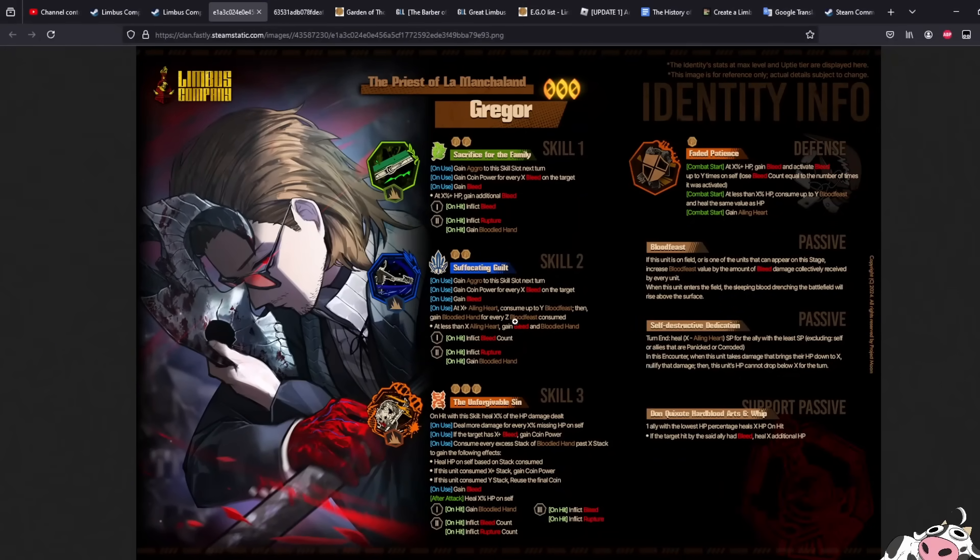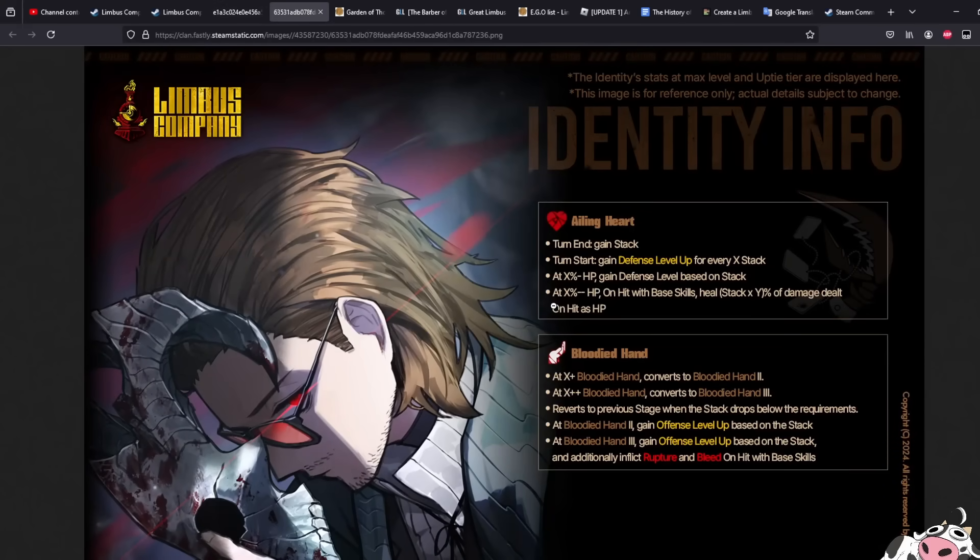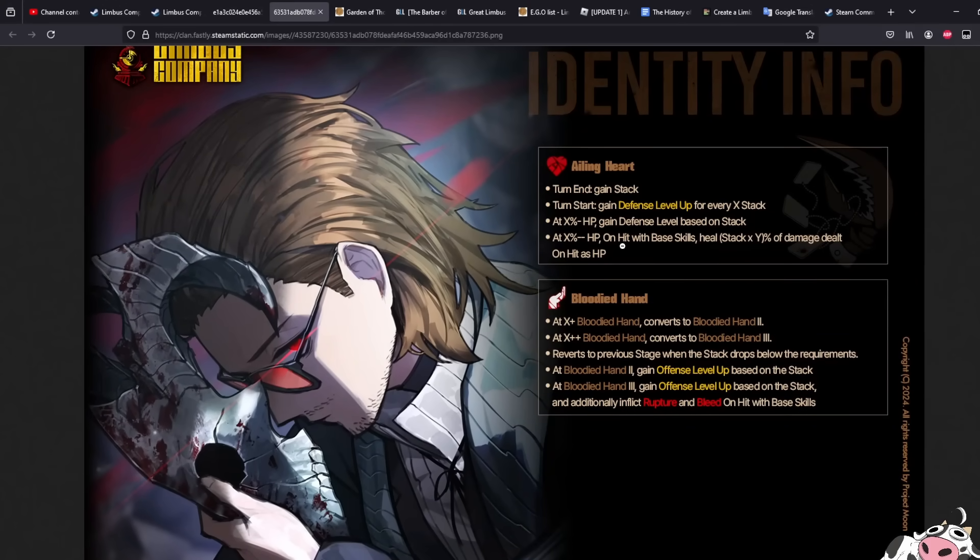Hello everyone. Today we have the Priest of La Mancha Land, Gregor's Kit. Gregor is designed quite similarly to Quee Quack Heathcliff where he actually gains a lot of bonuses the lower HP he is. This character gains a very interesting stat: he gains heal by stack times 5% of damage dealt on hit as HP.